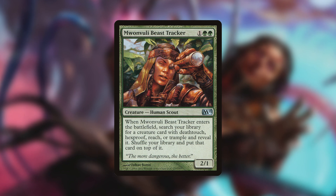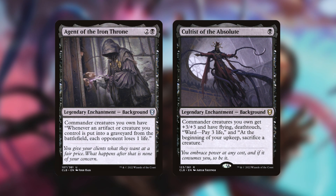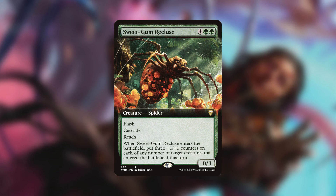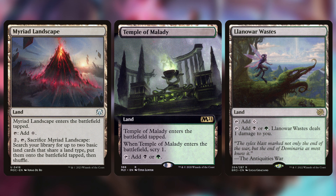Finally, as some one-off cards, Monoveldt Beast Tracker is able to search our library for nearly all of our creatures, Agent of the Iron Throne and Cultist of the Absolute both make our commander even better, and Sweetgum Recluse can cheat out a free spell and do it at instant speed as an upside. We run some simple lands like Llanowar Wastes, Temple of Malady, and Myriad Landscape.